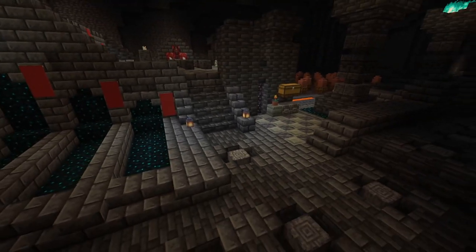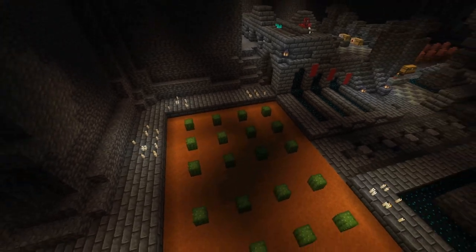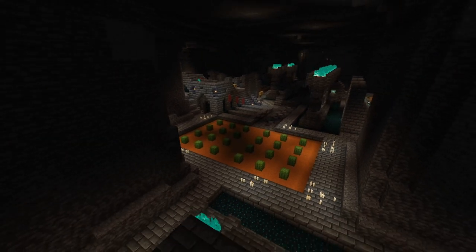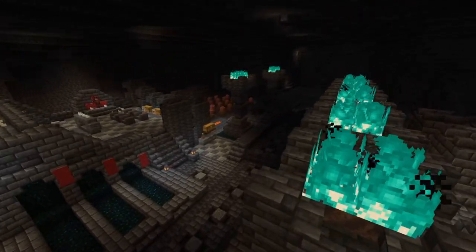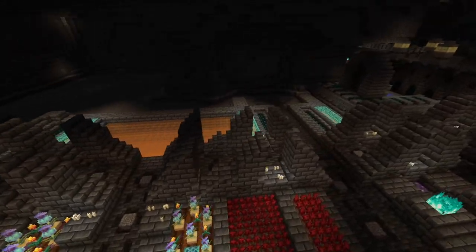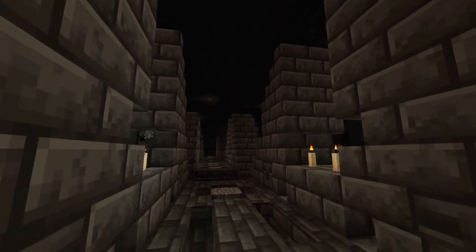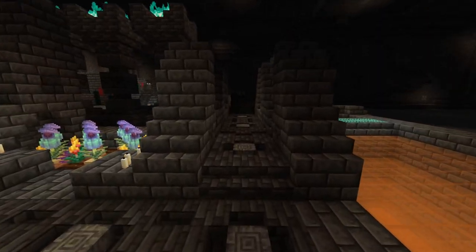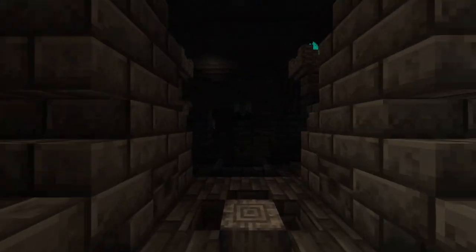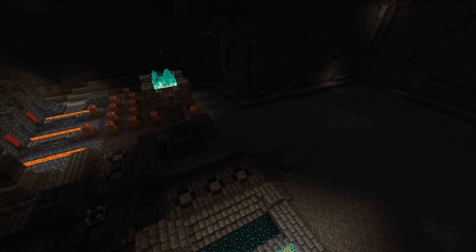I ended off with some cacti — not exactly a super bombastic ending but it gets the job done. The walkways aren't the most interesting either — just some pillars pointing inwards, more candles, the usual. Right here in the dark part you can put a skulk sensor with a shrieker on top in order to annoy passersby.